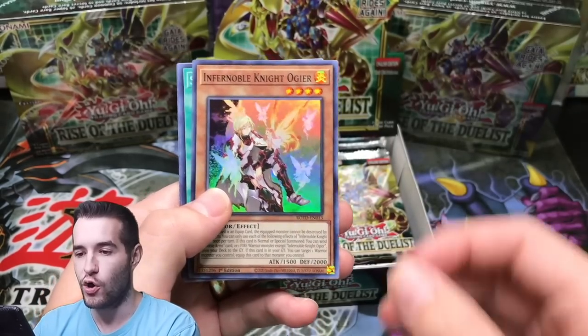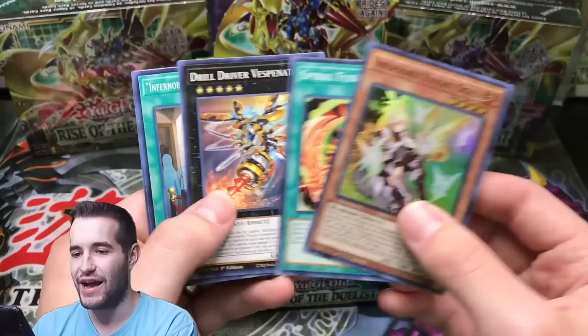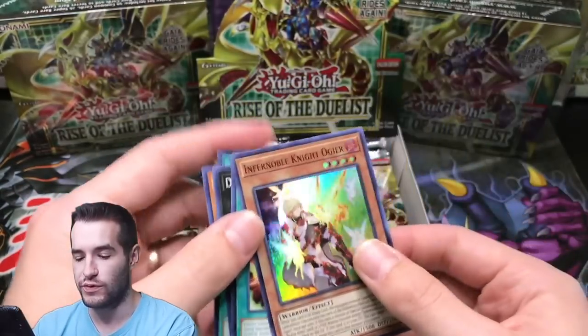Infernoble Knight Ogier — how in the world do you say that? Spiral Fusion, another fusion card? Re-savage. Ogier. Ogier. Ogier.